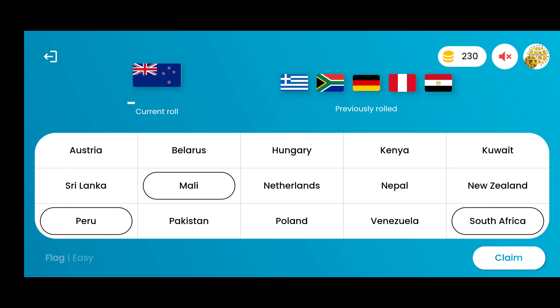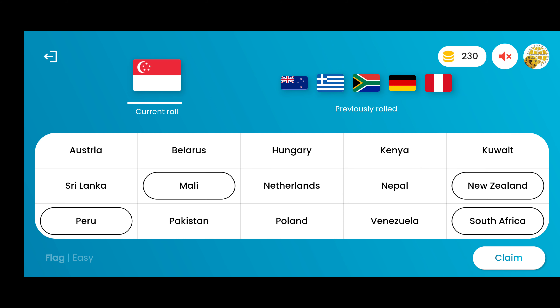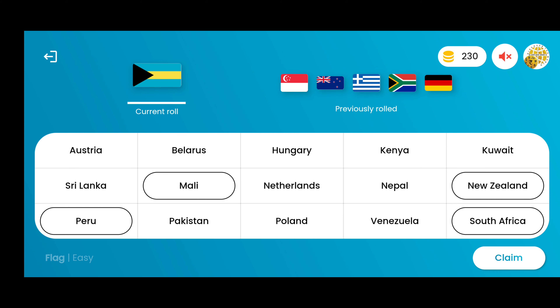WorldOLA also has two video gallery features. Learn with Mr. Nac includes different educational videos on different topics to explore world flags, personalities, currencies, and monuments. The other one, Watch a Tutorial, includes tutorial videos on how to play WorldOLA — an overview of the game, creating a room, and claiming your awards.